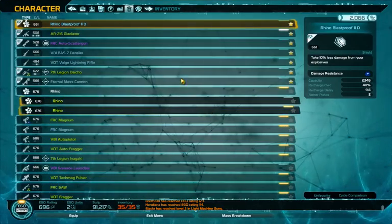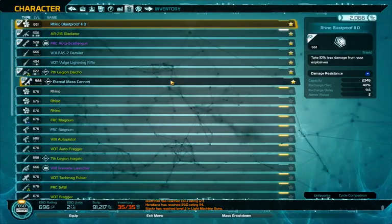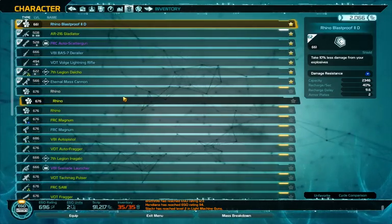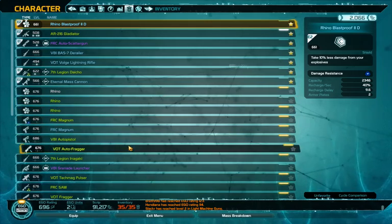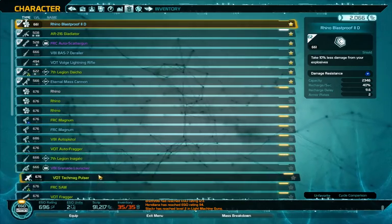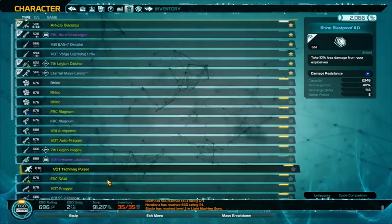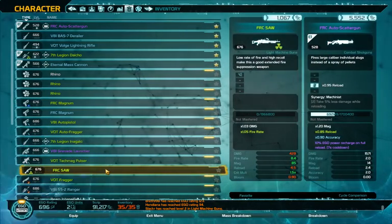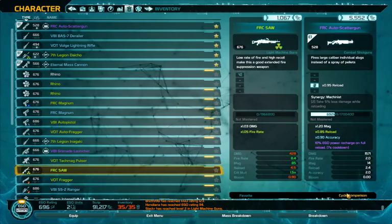I actually picked up some other weapons - I want to see what I did pick up. Is it the whispering chaos or whatever the hell it was called? The rocket launcher? My inventory is full, I need to do some housekeeping. This is a VOT Volge battle rifle mark... something.